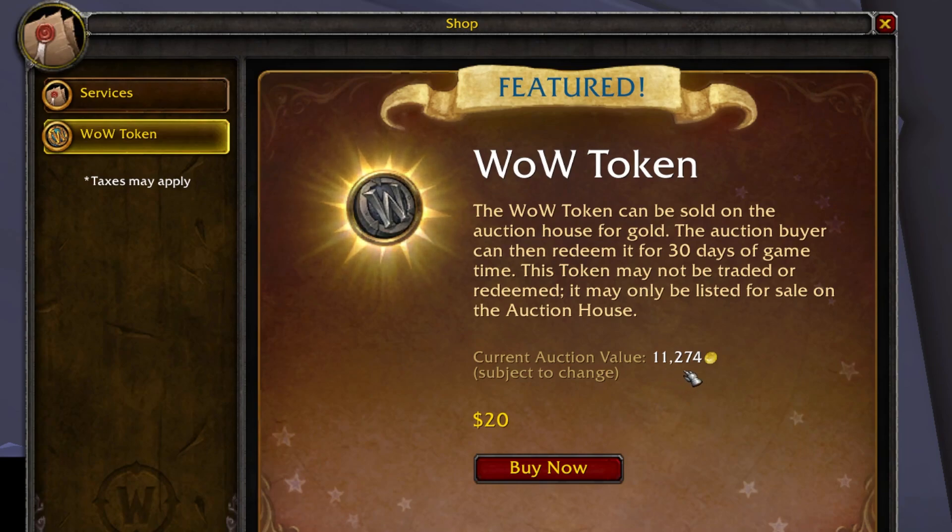The current auction value is 11,274 gold for $20, subject to change — which is interesting because when it first launched this morning it was at about 10,000 gold, so the cost has gone up a little on my server. This is always a big topic of debate. Honestly, I'm not surprised they did this — people are buying gold from third-party sites illegally, so it makes sense from a business standpoint for Blizzard to implement the WoW Token. They know gold farmers and bots are running rampant, so why not put that money in their own pocket? I can't see them ever adding this to Classic Era realms, but I'm not surprised it's in Wrath.